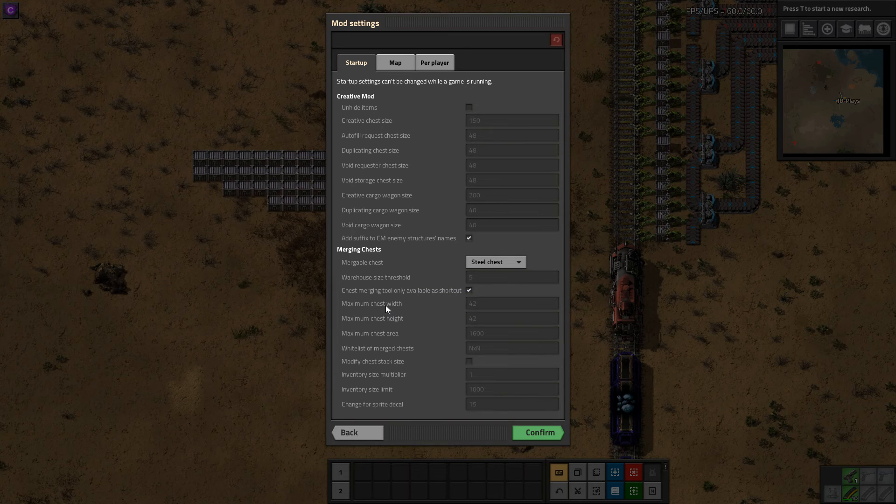It does have a maximum chest width and height. As the mod developer says on the mod portal, it's more to do with a RAM limitation than anything else. You can set that as high as you want, but you are going to use more RAM just loading up Factorio — so use with caution. Maximum chest area also comes back to RAM usage.